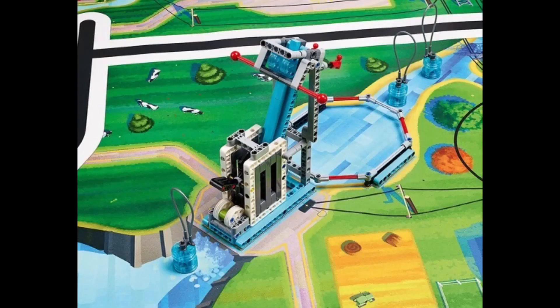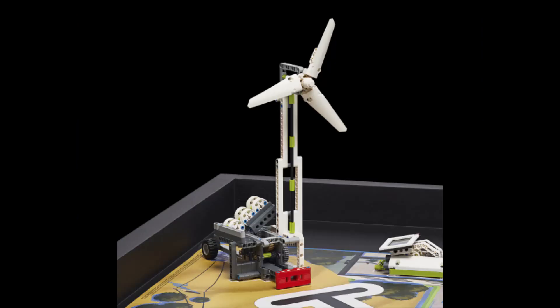As we have seen in previous years, this year's challenge seems to have one color LEGO piece to represent the part of the mission model that must be interacted with. In City Shaper, the so-called action color was blue. In Cargo Connect, it was yellow. And in this coming year, based on the pictures and videos we have seen, the action color will be red.